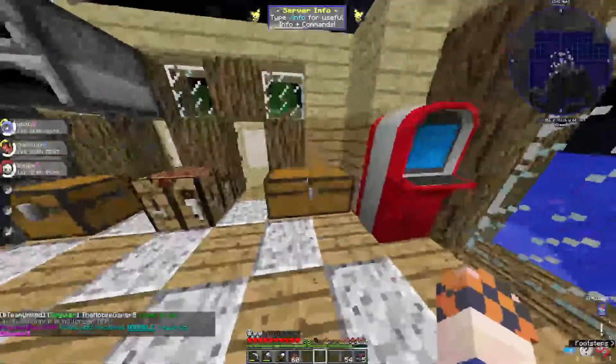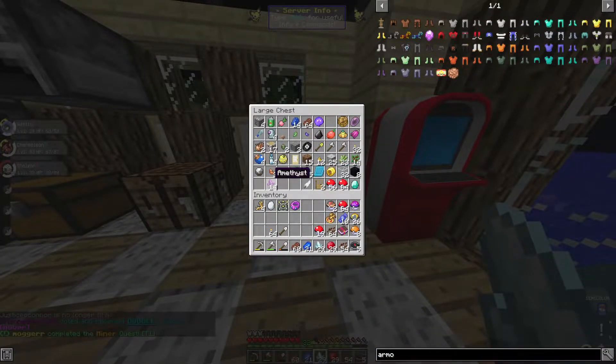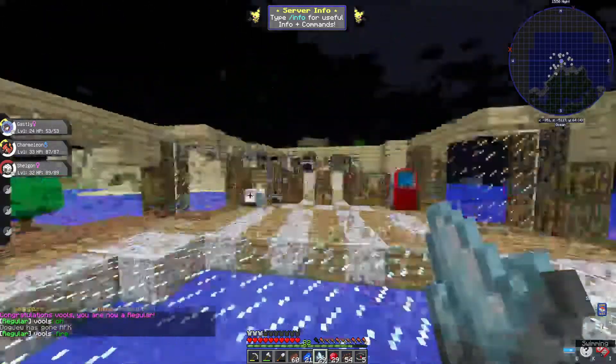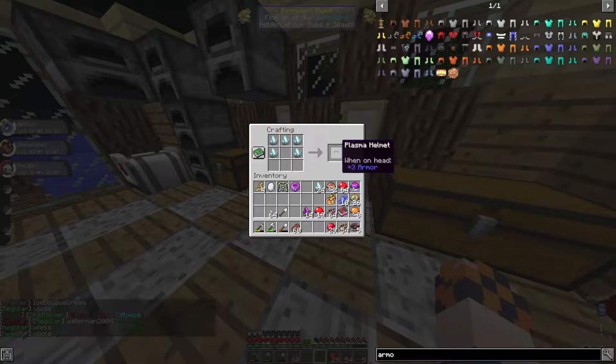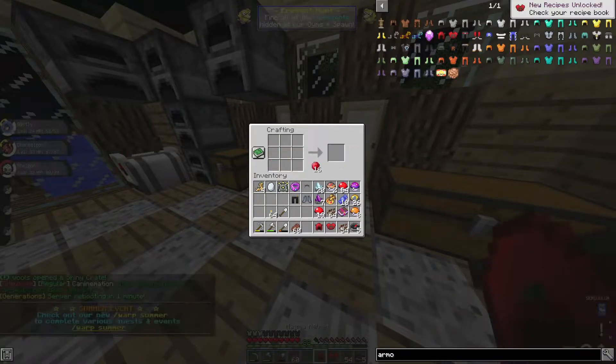I figured we start today's episode quite simple — the armors we worked on, I really want to finish those off. We need Team Rocket pants, all of Team Magma, and Team Plasma. I have all of Team Aqua, so Aqua can go away. I need the helmet and the boots for Team Plasma. There we go — give me the Team Rocket pants. And now we can finish off everything with Team Magma.